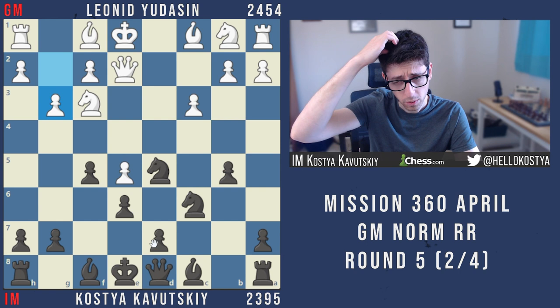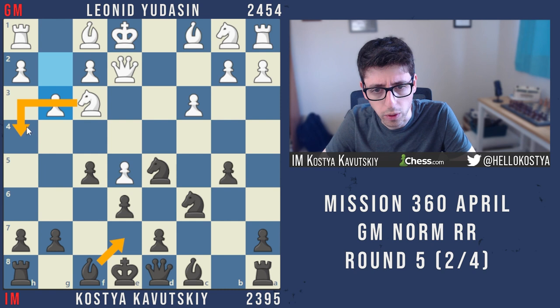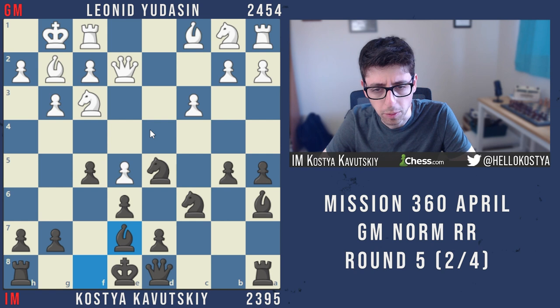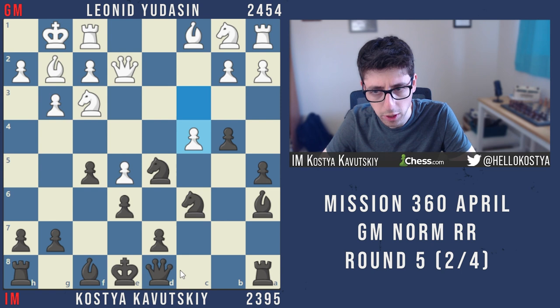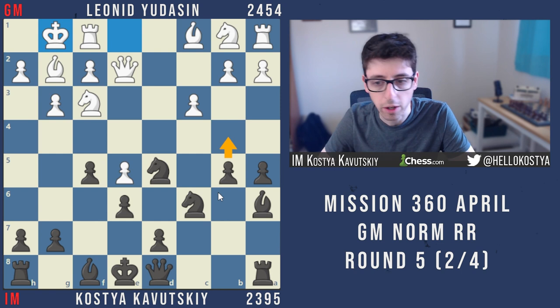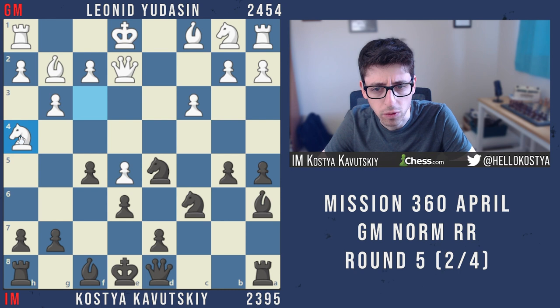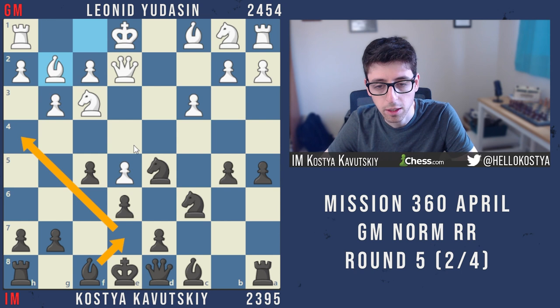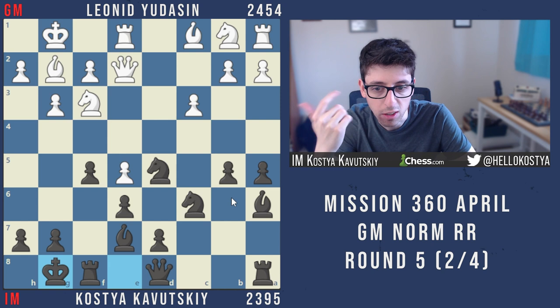I pushed a5, but looking back, starting with bishop e7 is probably more accurate because it doesn't give white the option of knight h4, bishop g2, targeting the knight on d5. In the game it ended up not mattering — I played bishop a6, white castled, and then bishop e7. Of course b4 is met with c4 and black doesn't have anything special, so it's actually stronger to keep that move in reserve. On bishop a6, white could have played knight h4, which is annoying — threatening knight takes f5 and bishop takes d5. So bishop b7 first is much more accurate.